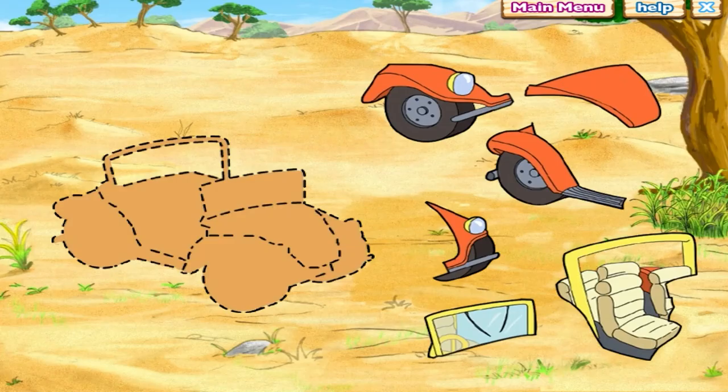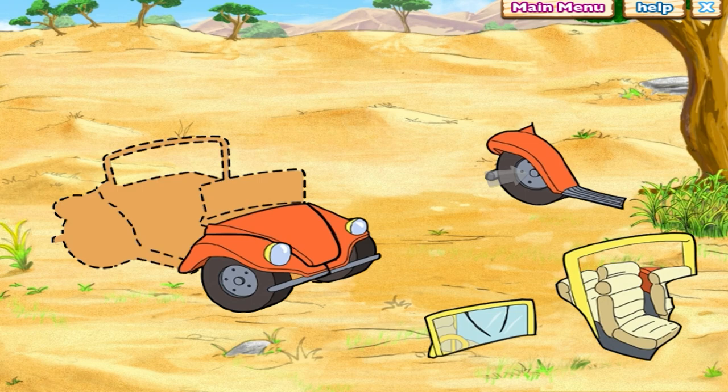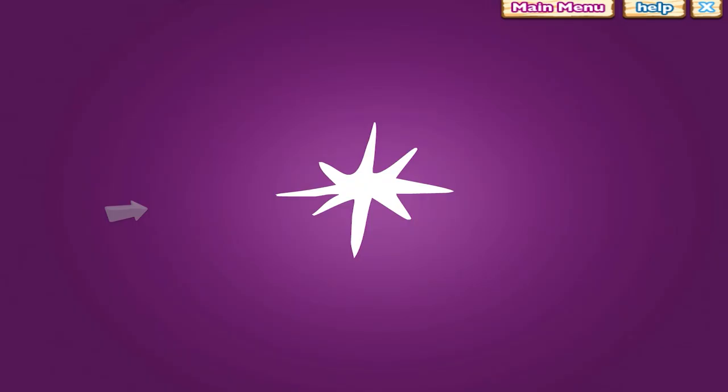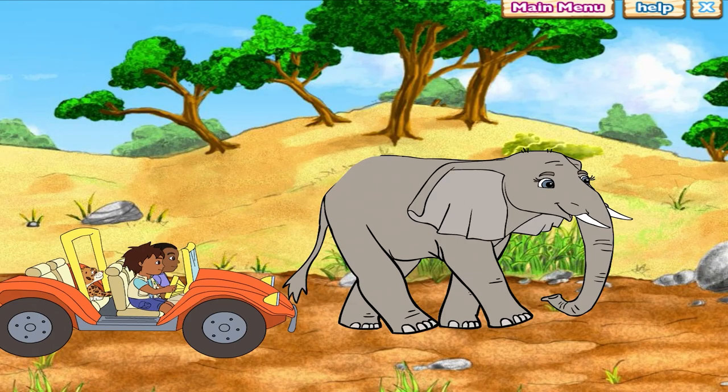We can get where we're going faster if we use Rescue Pack. We need something so we can drive through the savannah. Rescue Pack can turn into something that we can drive through the savannah. What can we drive through the savannah? Sí — a safari four-by-four! Excelente! Fantástico! We have turned Rescue Pack into a safari four-by-four. Now we can drive across the savannah.